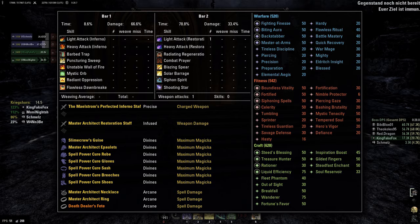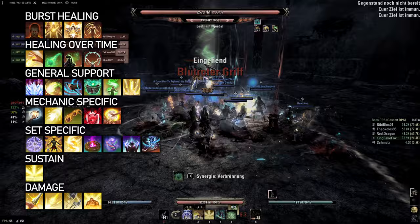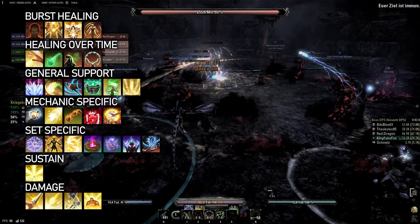But I would never play this build in trials, as it just makes no sense in that environment. So first, I will talk you through my thought process when setting up my bars for a more general healing build. I start out with my burst healing, which always includes Combat Prayer, and usually just Combat Prayer. However, as I already explained, you might want to take an additional burst heal just to be safe.